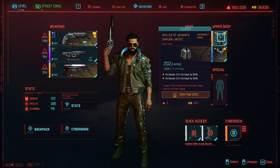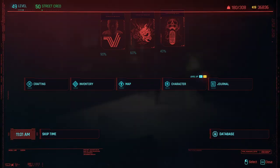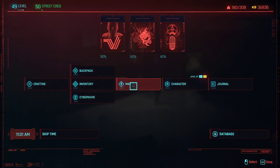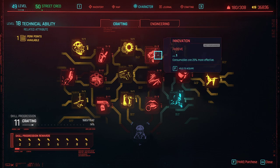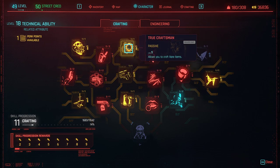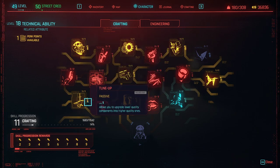I might look into redistributing that. Now let's get into how you get these mods. The abilities you need are from the Technical Ability tree. You definitely need True Craftsman — that's pretty much all you really need. You also need Waste Not Want Not, which is for getting the mods off of the clothing that you're going to be crafting. Everything else is up to you.